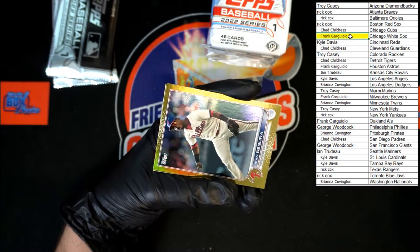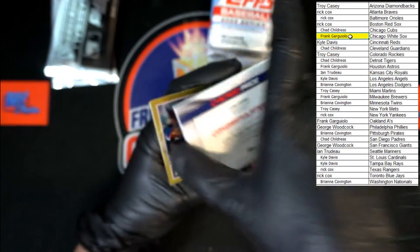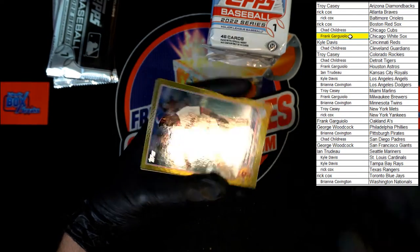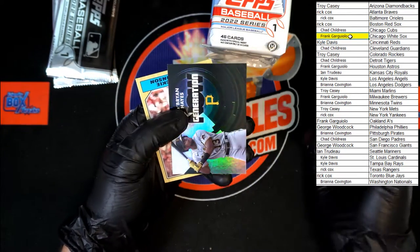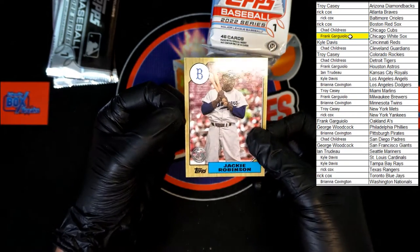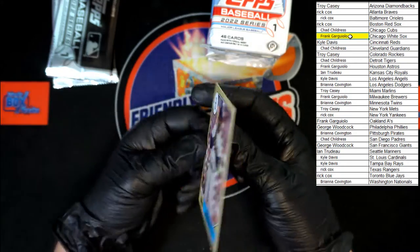Let's check and see if that is numbered — they can be numbered. It's not numbered, but it's still very, very nice. Then we got Segura, Brian Hayes, Generation Now, and a Jackie Robinson 87 Topps insert. Very nice.